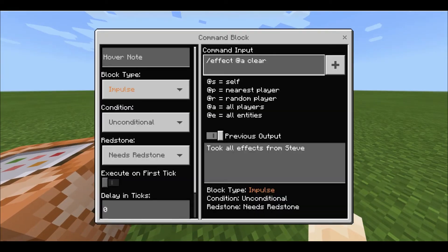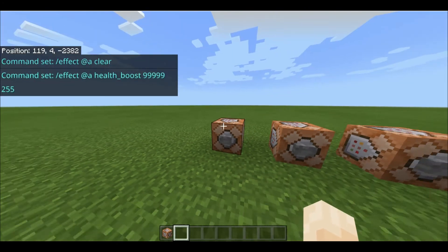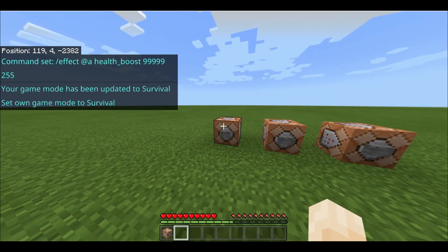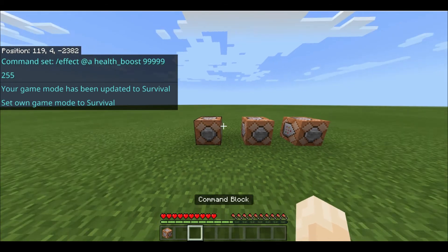Then forward slash effect at all will clear all your effects. Now let's try it out — we go into survival so we can see that it works. We've got our normal hearts and hunger.